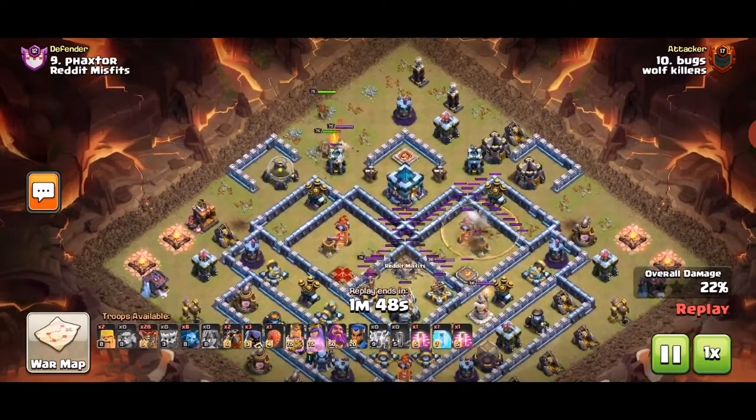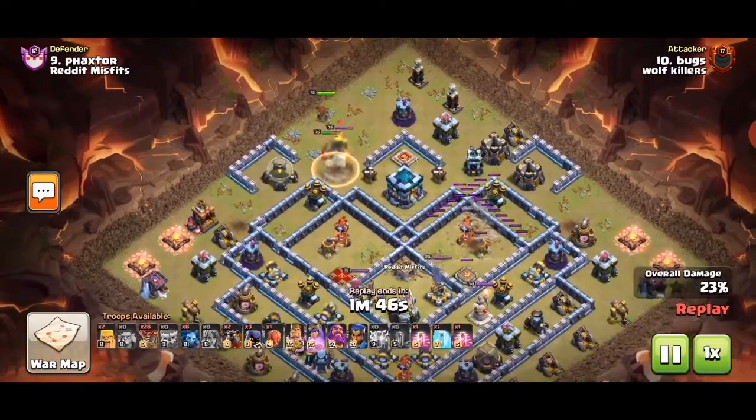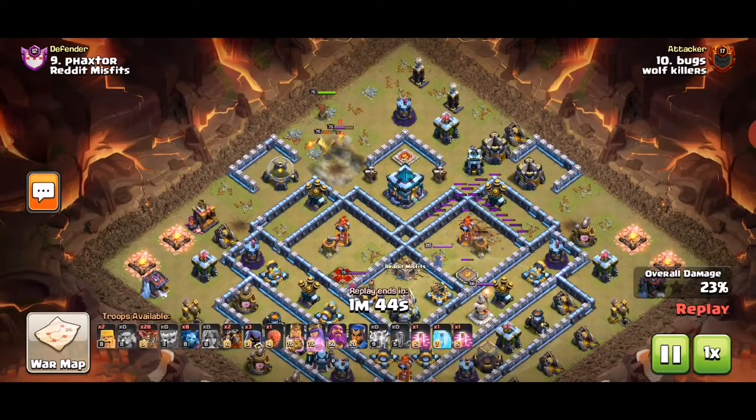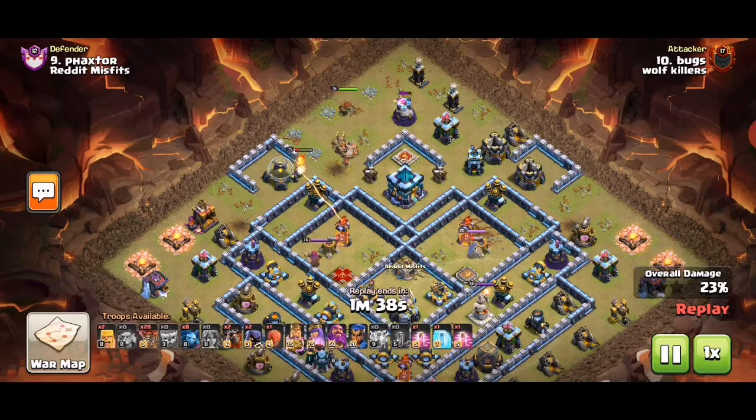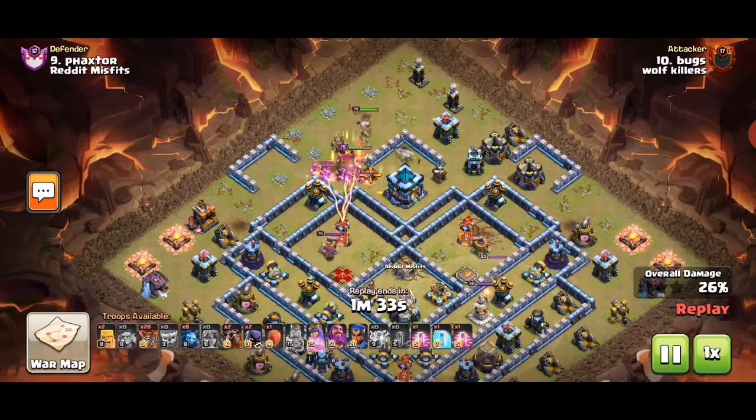We zap quick the CC on both of the scatters, and now we do some RC trick on one of the infernos and air defense. We shall have two headhunters in the mix.